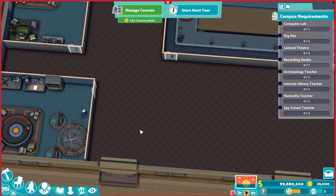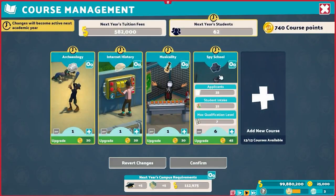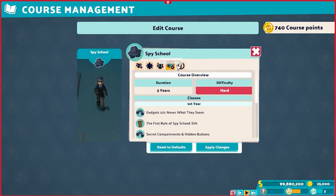Hello YouTube, I am Pinstar and this is Two Point Campus Strategy and Tactics. Today we're talking about the spy school. The spy school is one you don't encounter in the campaign until a little bit later, and for good reason — it's kind of complex, a three-year class with hard difficulty rating. It's kind of expensive and annoying to get set up, and I'm not actually that big a fan of it in general.